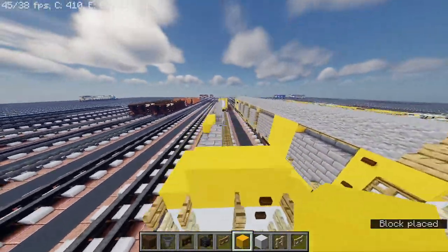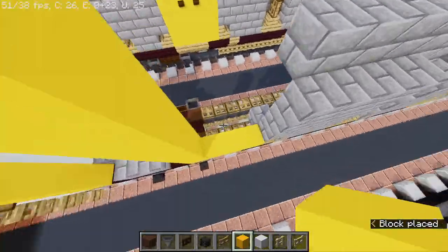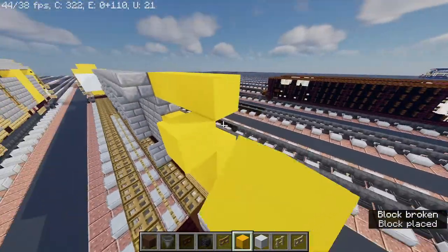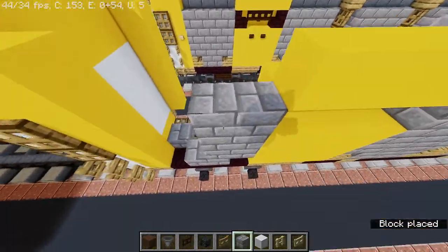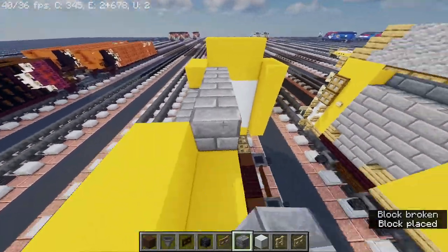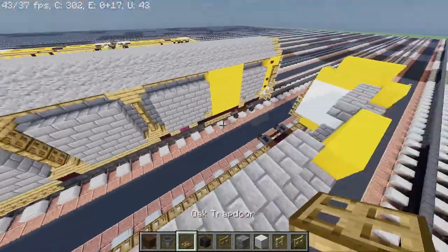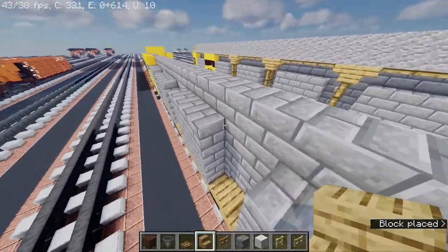Raise it up with three blocks wide — same thing at the front. Cover the background with yellow concrete. Dark oak fence gate and then take out oak trapdoor and oak stairs upside down — place them to each order we're supposed to.